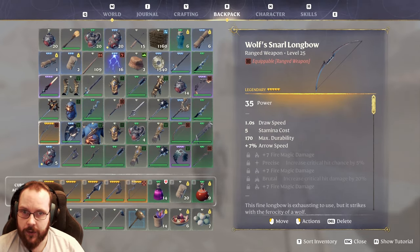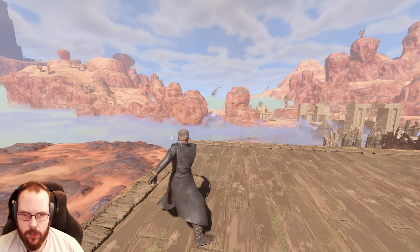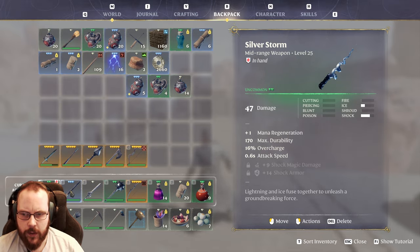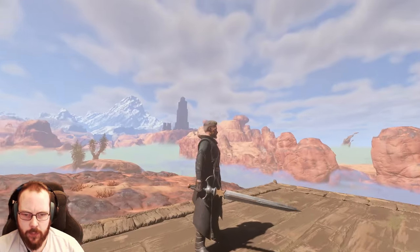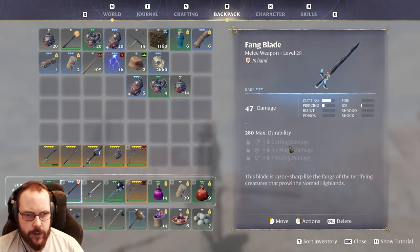Let's clean out the inventory and see what we've gotten. Okay, so first off we have the Silver Storm — not too shabby. Now this is ice and shock damage — I would like that in Legendary too. What do we have over here? A Fangblade — that looks fancy. That is cutting and piercing with a little bit of ice magic damage.